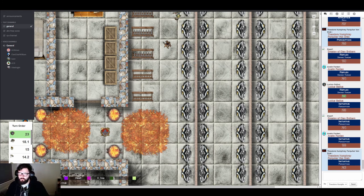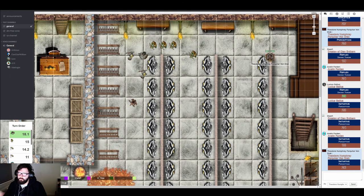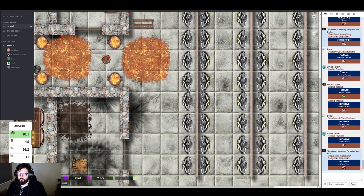Lucius and Drastoff have passed their turns. Theo waits for enemy movement. Archers and spearmen take their turns moving into position. One spearman holds. The GM confirms the fire spot near Theo has no fuel so it's not burning there. Theo moves over, raises his shield, and takes cover — waiting for his moment to strike.